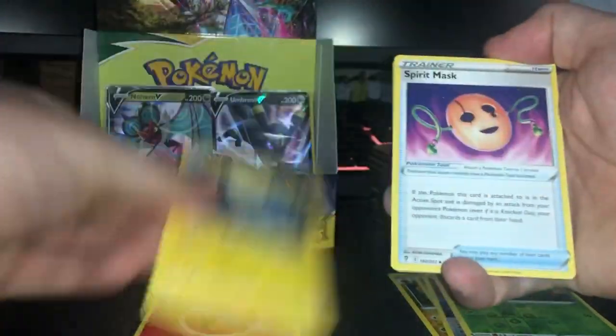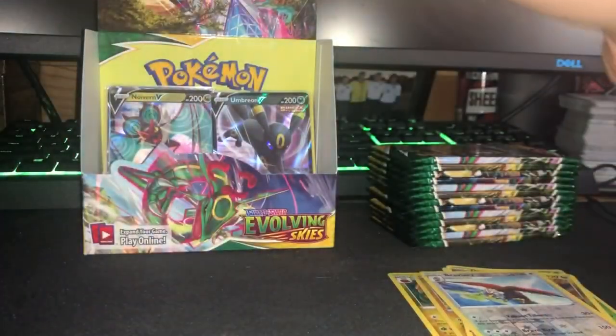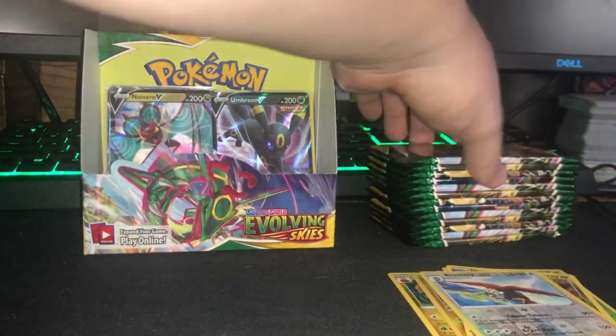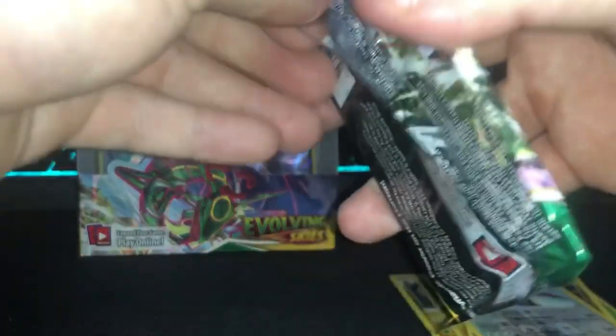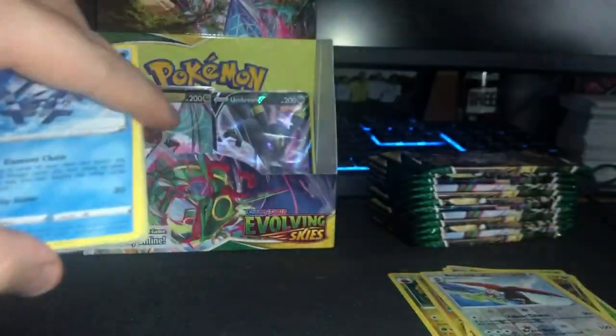I forgot to give you guys the code card. I try to really hold the cards together. Because sometimes you can see the sparkle from one of the special cards, so I try to really hold them together and not look. Basically I'm not looking at all, and I flip — one, two, three, four. And then as you have to look at the card, it's sometimes difficult.